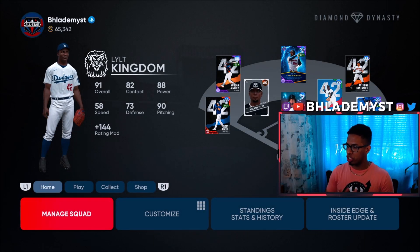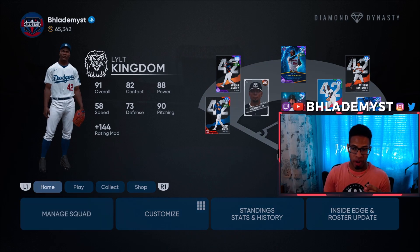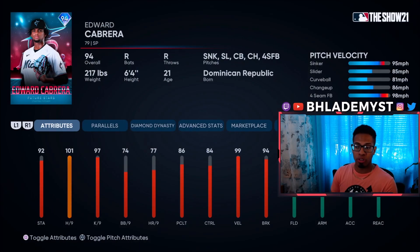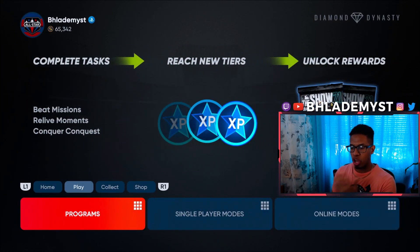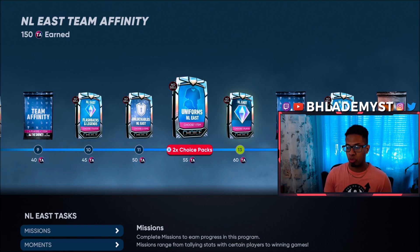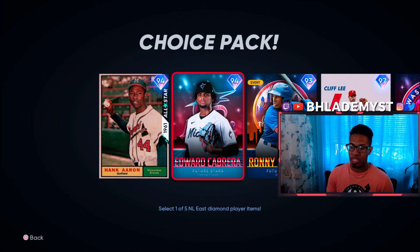How is everyone doing today? We got a very special debut. I think that this card right here is the best Team Affinity Season 2 card you can get — it is starting pitcher Edward Cabrera. How do you get Edward Cabrera? Head on over to Programs, then Team Affinity, then the NL East, and once you obtain 60 Team Affinity points through doing tasks you will be able to select one of these five cards. I would select Edward Cabrera first, and hopefully in this video you're about to find out exactly why.